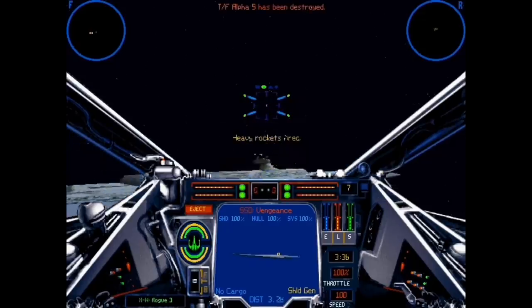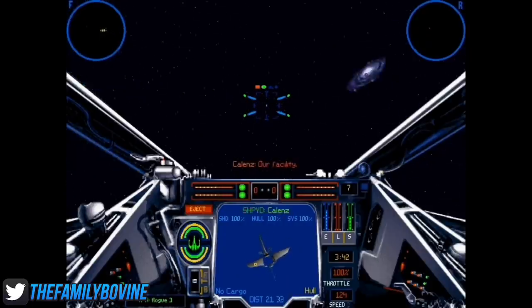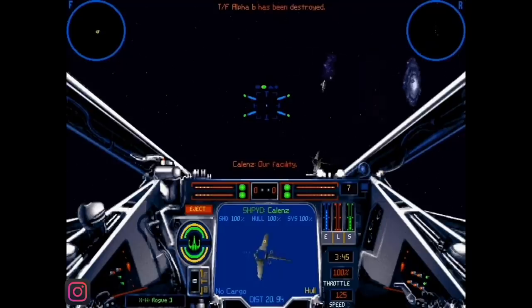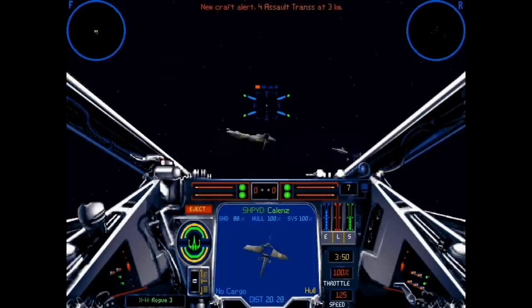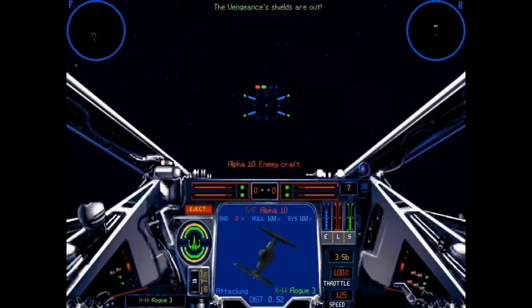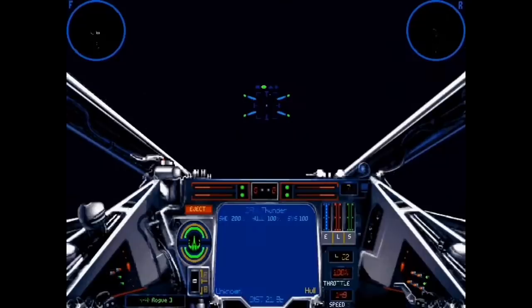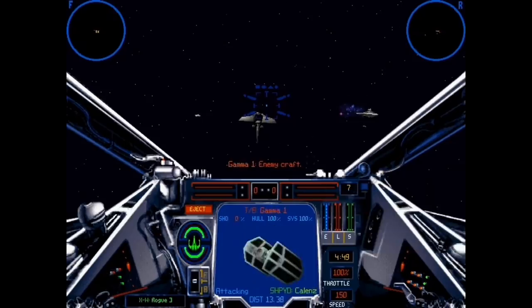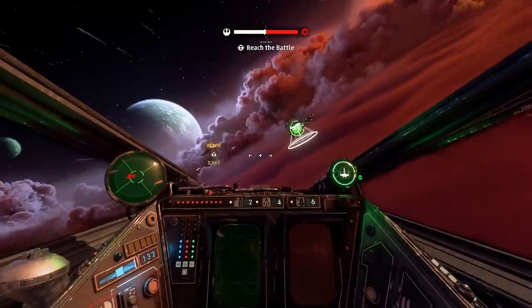X-Wing versus TIE Fighter took the existing gameplay and made it an online multiplayer game with revamped graphics, 2D artwork for its HUD, more readable 3D models, smoother frame rates, and full CD-quality music replacing the MIDI from previous games. However, one of the game's biggest detriments was that it was fully multiplayer only — single player existed only as AI skirmishes with no storyline or cutscenes, which did warrant an expansion pack called Balance of Power.